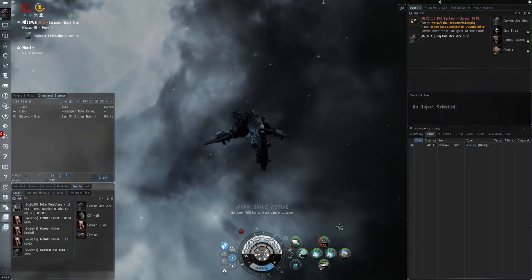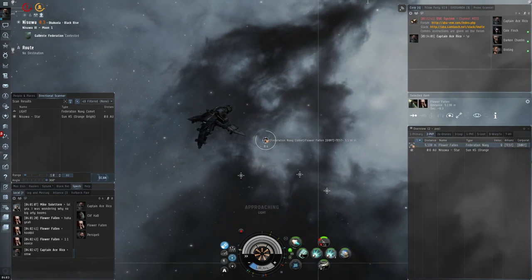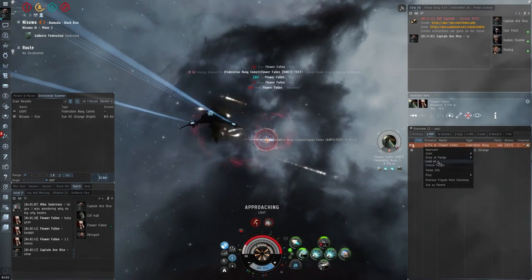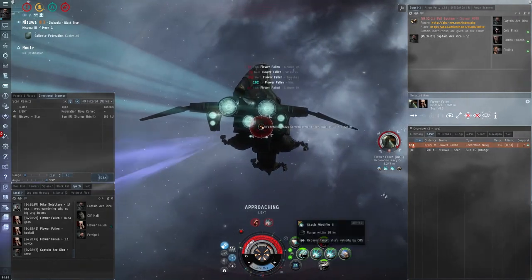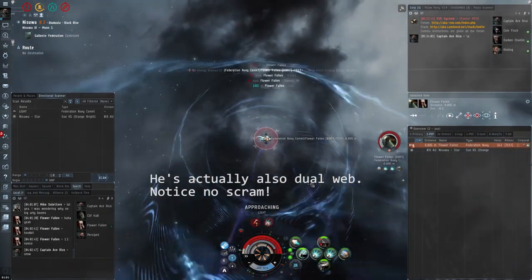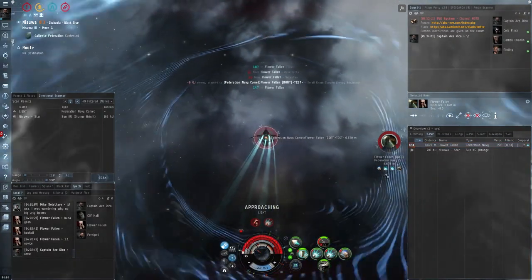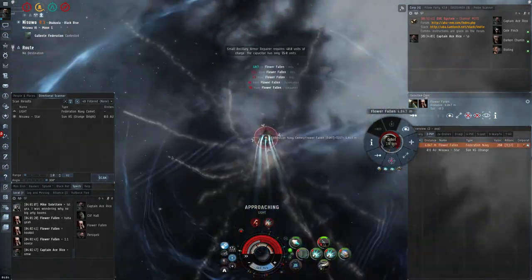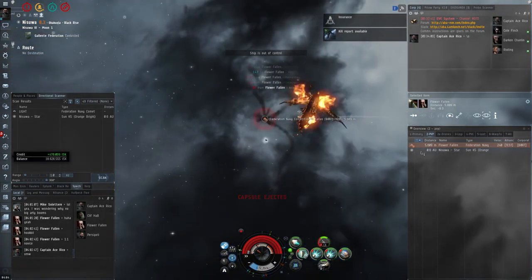Now we have a Hookbill going up against a Fed Navy Comet. This Comet is sitting right on the beacon which makes me think he is blaster fit. I'm going to look at his ship to see his guns — now, if you see the little yellow stripes on the guns, that actually tells me he is in fact rail fit. So I'm not sure why he was sitting at zero there. In the game I didn't actually realize he was rail fit, I still thought he was blaster fit, so in a minute I try to pull an orbit on him — but it ends up as a bit of a tank DPS race and we lose out on that one.